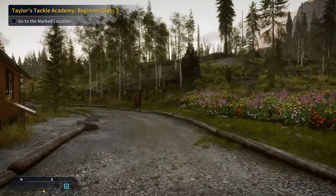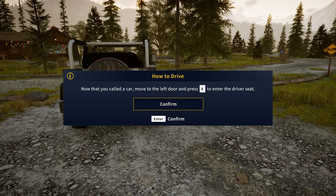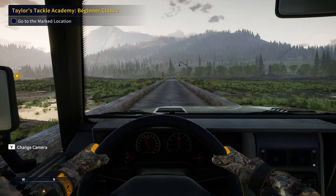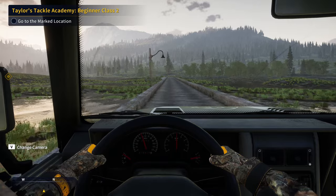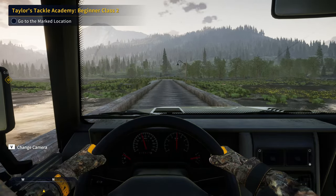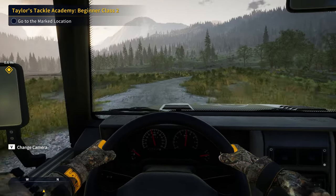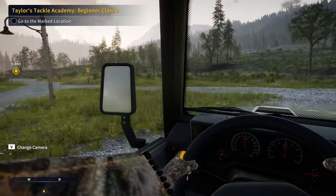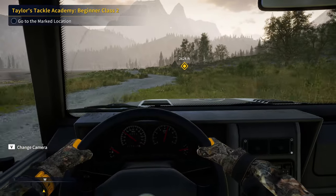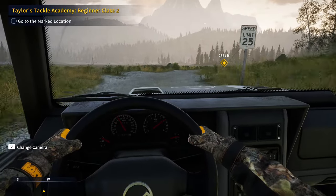Now we've got to go to the marked location, which is going to require the vehicle if we want to get there fast. As you can probably tell by now, it's very good to do the Taylor's Tackle Academy if you're just starting out — we just got an entire new fishing setup that's double the strength of our starter setup just for completing the first mission. It honestly is just an amazing way to get some gear early on and will help all of you out so much.